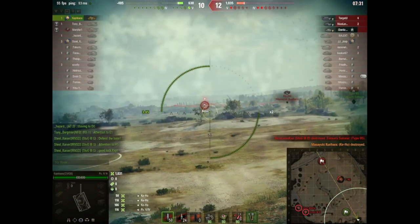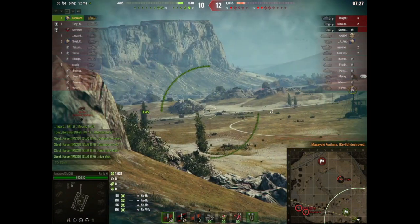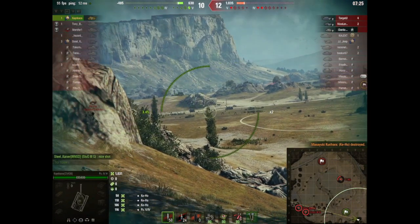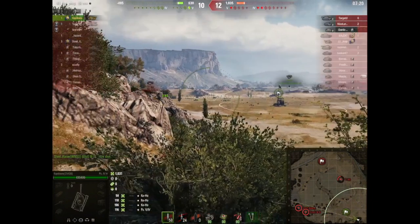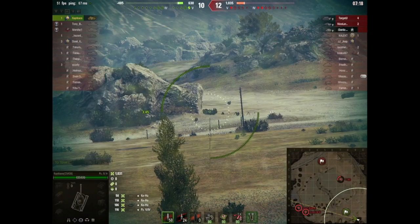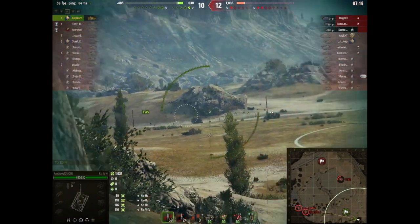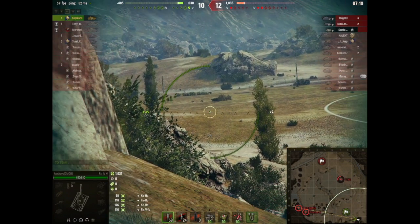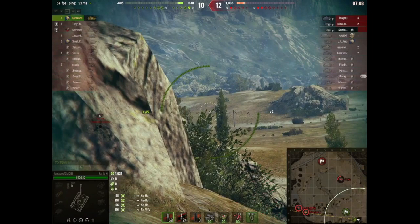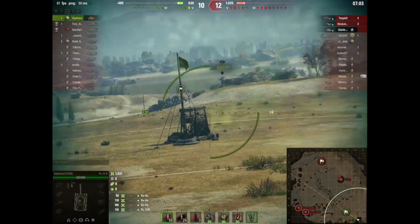I've got it down to three — at that point before I took him out there were four of them against me and I was able to take out one. Now I'm just waiting to see what happens. He's going to show up first, and that's why I'm looking around. Now I've got those two coming up on the left — I'm expecting them to come through here, but they actually don't. They come up right along the side, and don't show up until they're literally right on top of me.